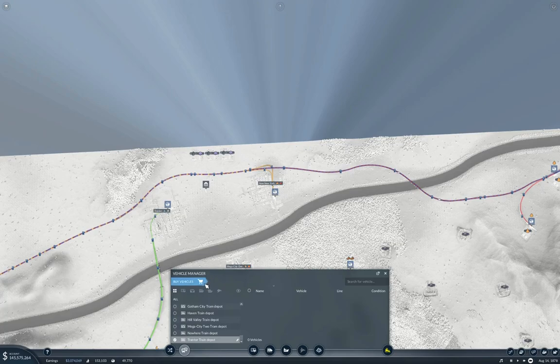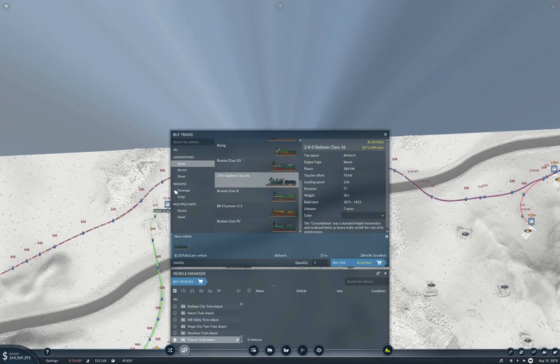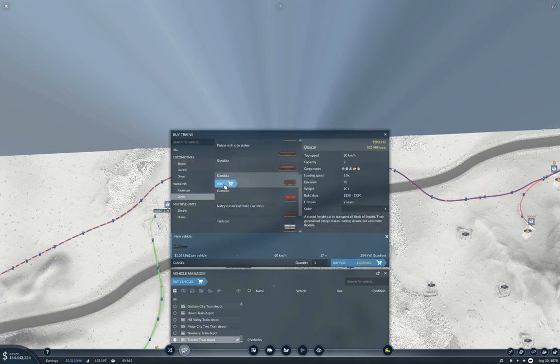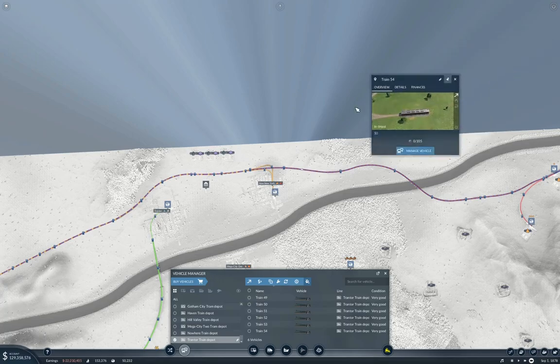We'll go in here and buy trains. Three hundred and sixty, two eighty-four — we'll use the Baldwin. Cargo. One, two, three, four, five, six — we'll use fifteen cars. We're going to buy six of these and park this over here.